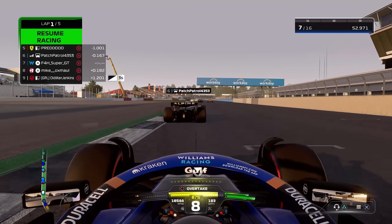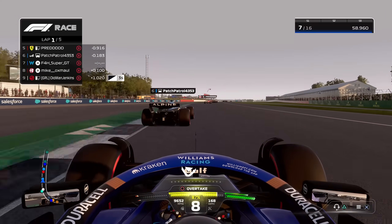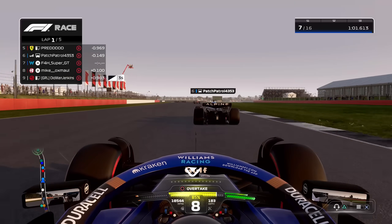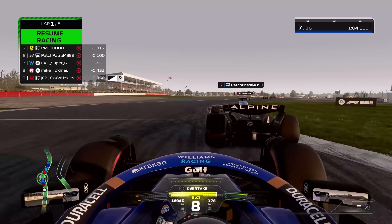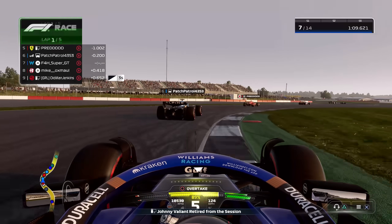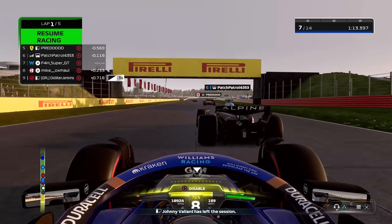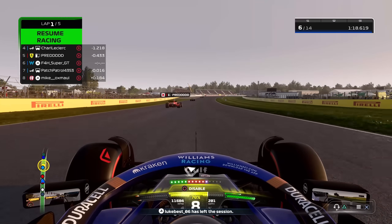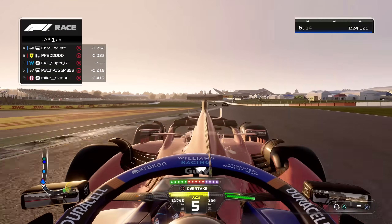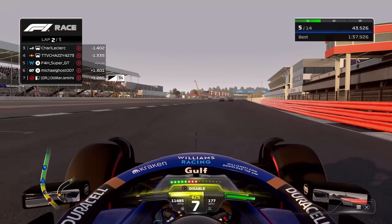Coming up towards Copse Corner for the first time, throwing the car in, getting a good exit. Now this guy — Mike Coxmore. Yes, I just said that, and I probably shouldn't have done. That is his name, and I'll try not to say it many more times in this video. Unfortunately it may mean this video gets demonetized. Anyway, up the inside of the Alpine like it was stood still, up behind this ghosted Ferrari that did the jump start and is no longer in the race. Why don't the cars just disappear if they're not in the race? It's really weird.